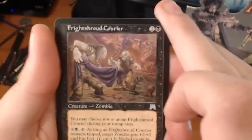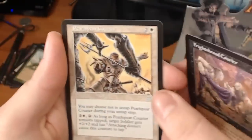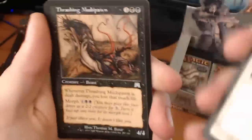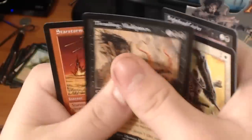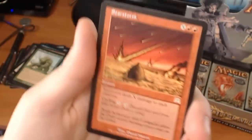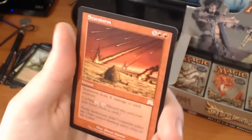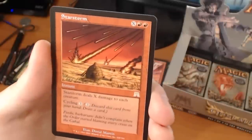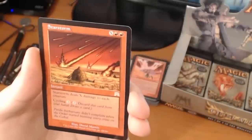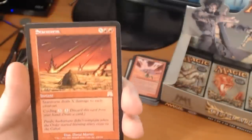We have a Frightshoud Courier, a Pearl Spear Courier, a Thrashing Mudspawn. And a rare — it's a Star Storm. Pay X and 2 red — Star Storm deals X damage to each creature. And you can cycle for 3 to discard this card from your hand and draw a card. We still haven't hit any fetch lands yet. I hope to hit at least one more in this box.